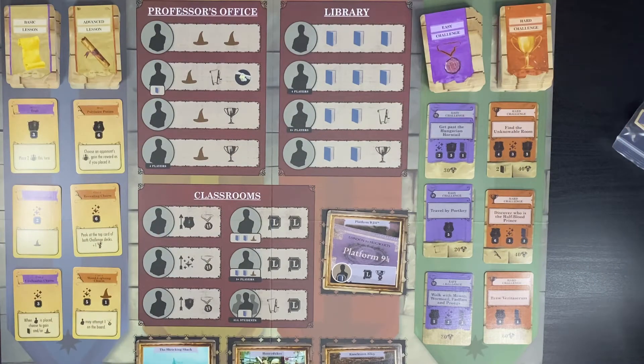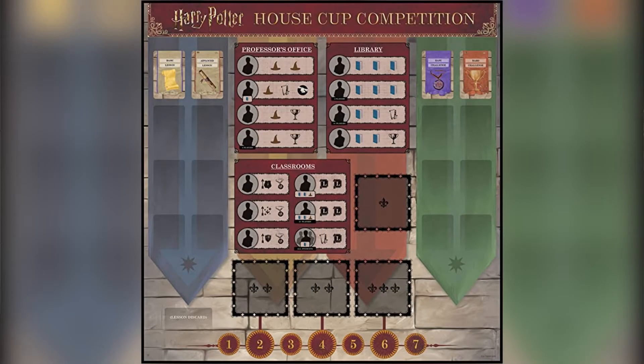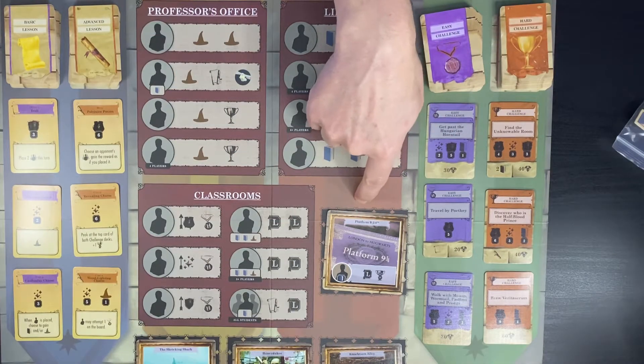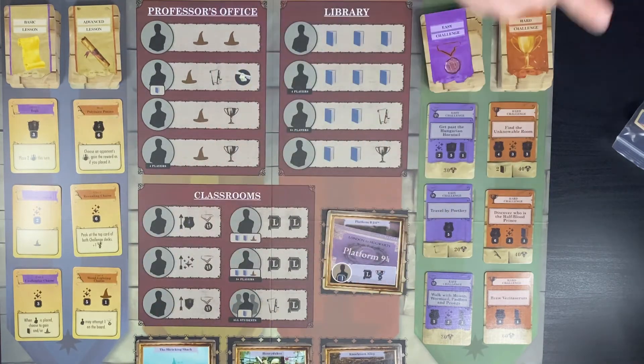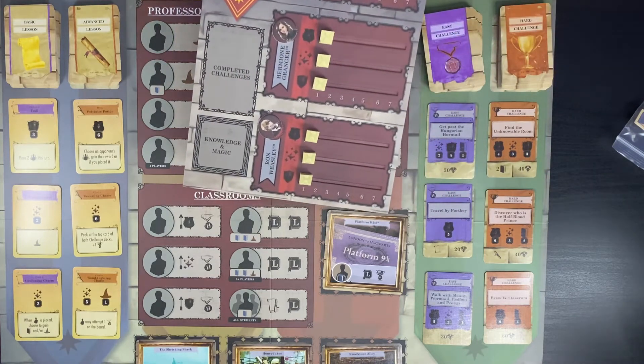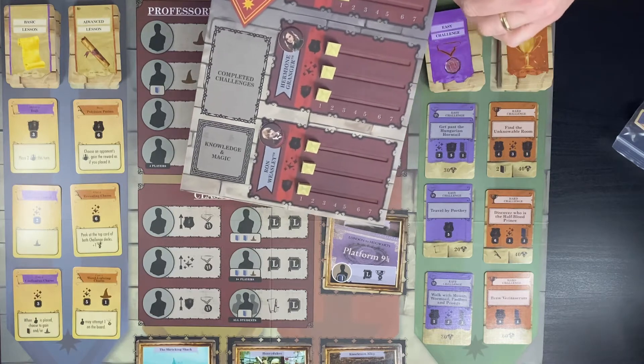Here's the board all set up. There are some larger circles at the bottom of the board where you're doing the round tracking. The game plays in seven rounds, and as the round tracker advances you're revealing those extra locations mentioned earlier. So here you've got Platform Nine and Three Quarters, visible at the very beginning of the game, and then the other ones at the bottom of the board are revealed round by round. Your player board has these sliders on it to track how much you've learned over the years.